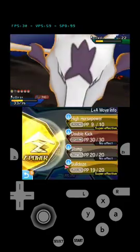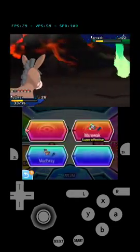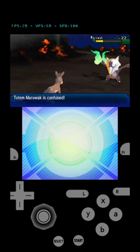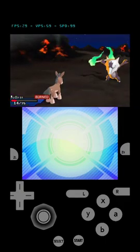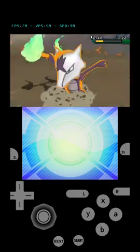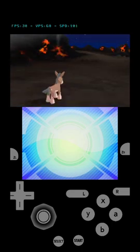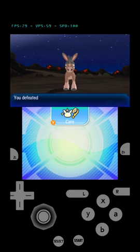Should I heal or go for High Horsepower? I'll go for High Horsepower. Oh no — he got confused! Oh my gosh, it's okay. High Horsepower — finish him! Done! Good job, Mudbray! We defeated the Totem Araquanid!